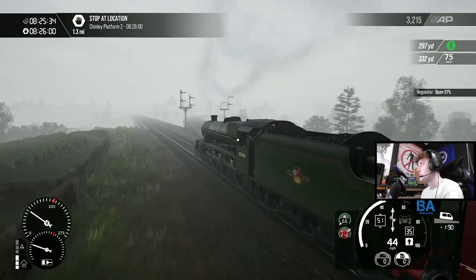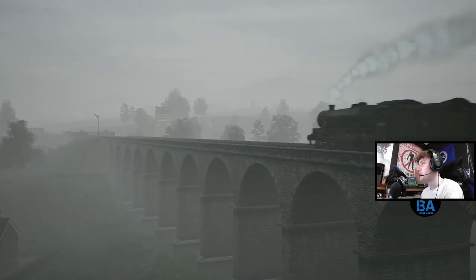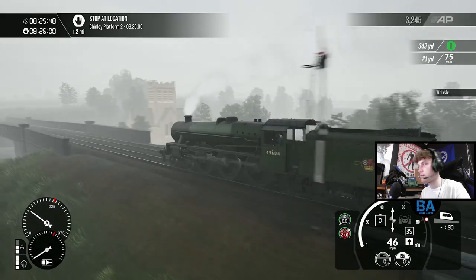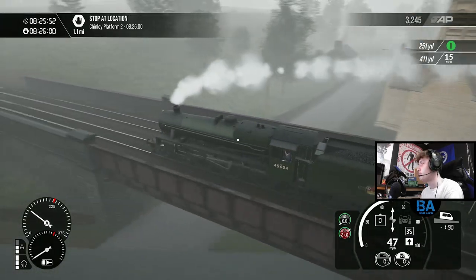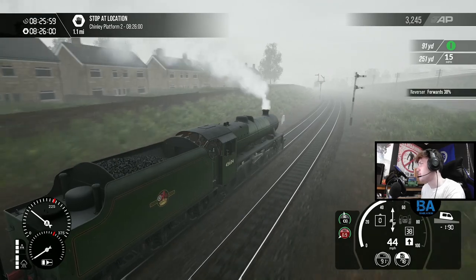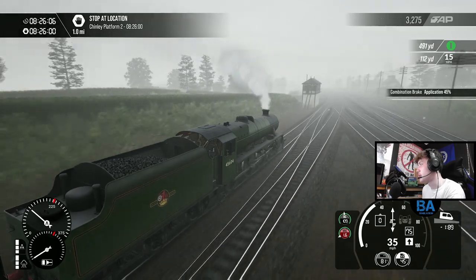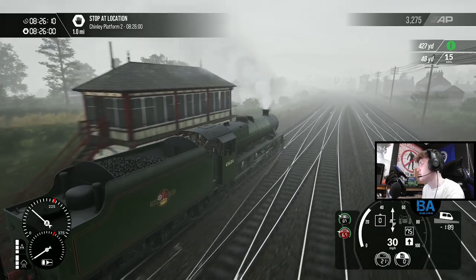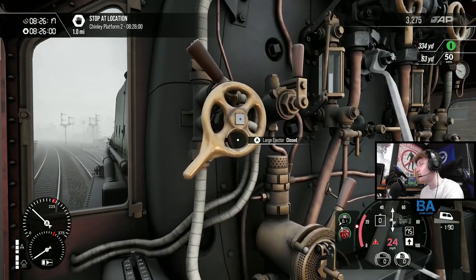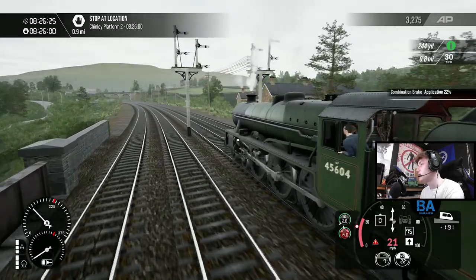Chinley South Junction. We haven't got a flyer-by shot of this one have we - well there you go, a quick one as it goes over the viaduct. Very nice. Church there. 15 mph - that was a bit all of a sudden, slam the brakes on but not too much. I suppose you just have to know that's coming up. That limit didn't really tell us until about 300 yards before.